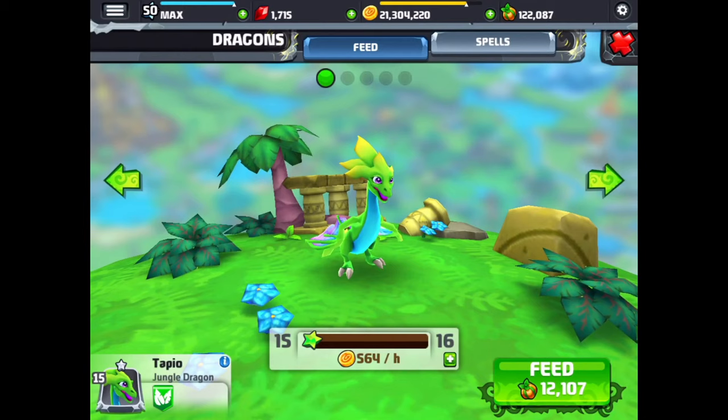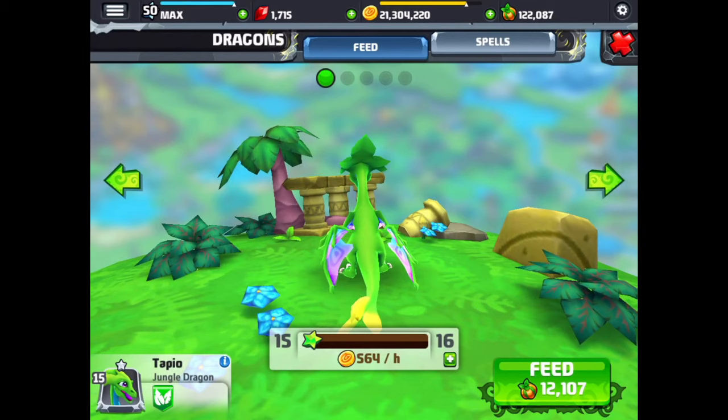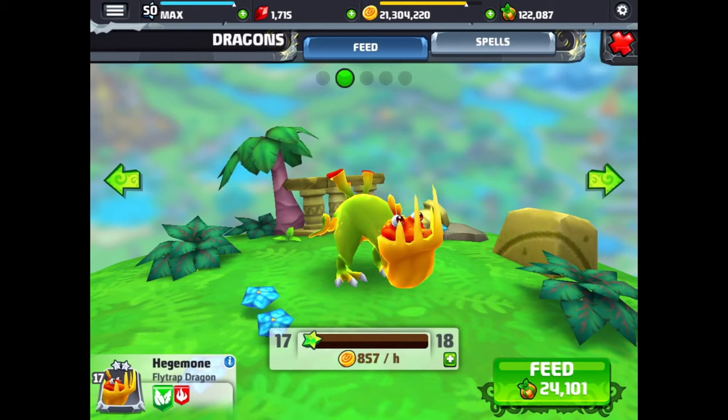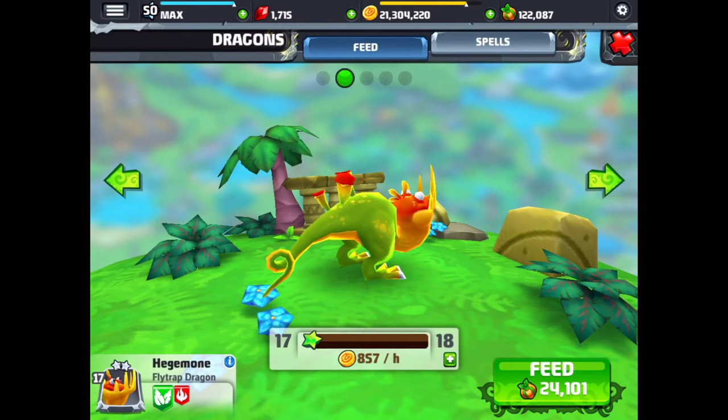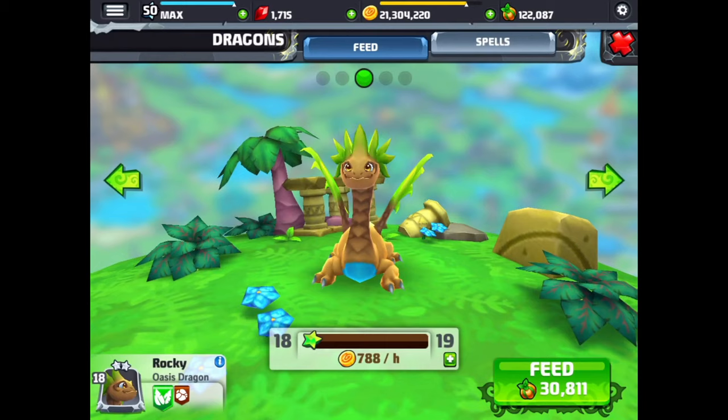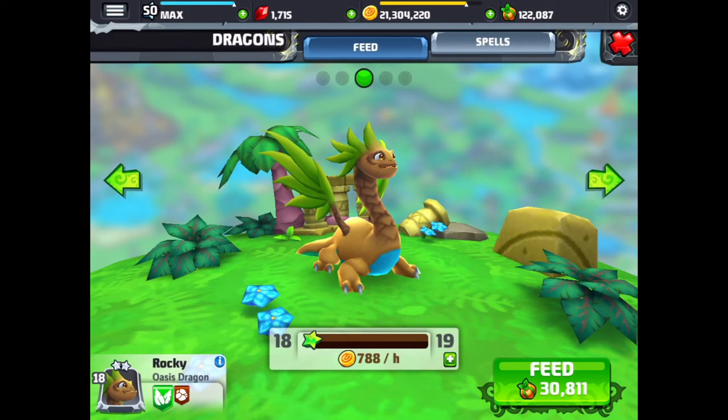The first dragon we have is the jungle dragon. We'll do a little spin around of the jungle dragon so you can see it from all sides. I would assume most of you already have this dragon. Next up is the flytrap dragon. And then we have the oasis dragon — he's at level 18. There's a cool oasis dragon.